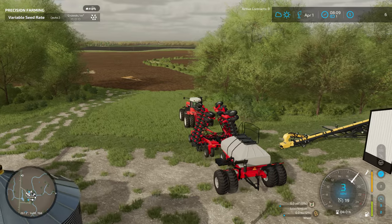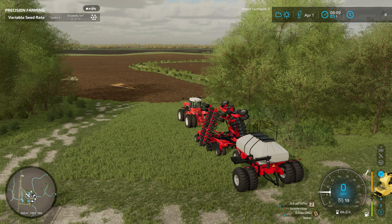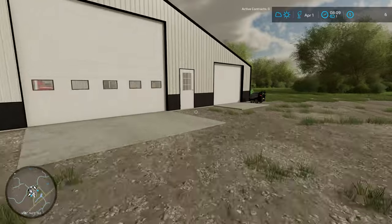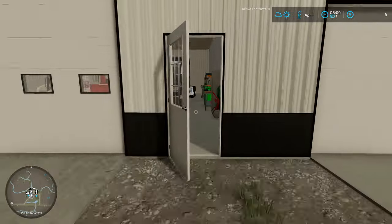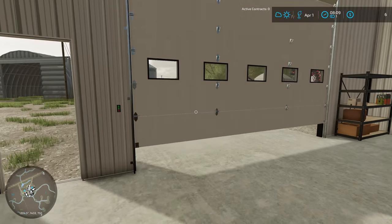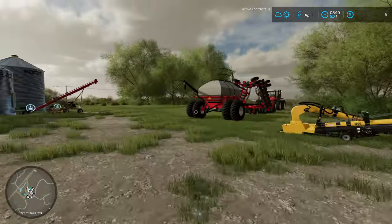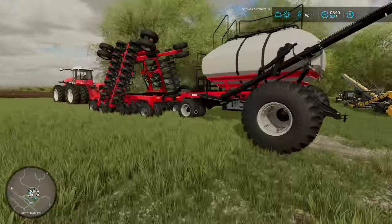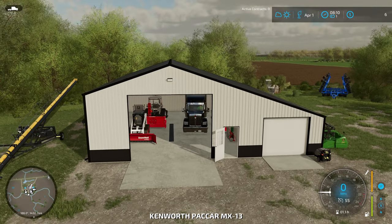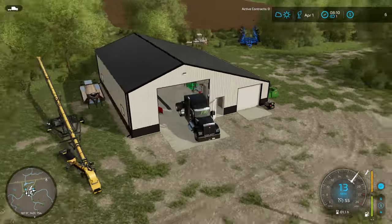Now that we've got the air cart and the seeder all set up, we need to figure out how and where we're going to get some seed and some fert, which I believe we're going to do with the semi and bring that back in a couple of hoppers. We should be able to get it right back out with the auger on the air cart. Let's go ahead and fire up the Kenworth and head on up to the co-op.